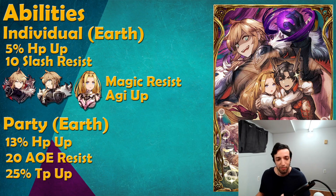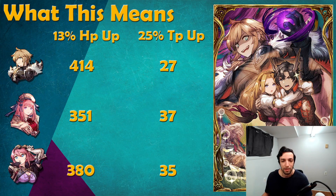Looking at Munt, Luel, and Eileen, they gain on average a little bit less than 400 HP. While that is okay, it's probably not going to be game-changing — it's not going to allow them to take three more hits; it might be the difference between dying and surviving perhaps one more hit. And then 25% TP up is around 30 to 35 TP, which is one big TP skill or two small TP skills. It's not a lot.